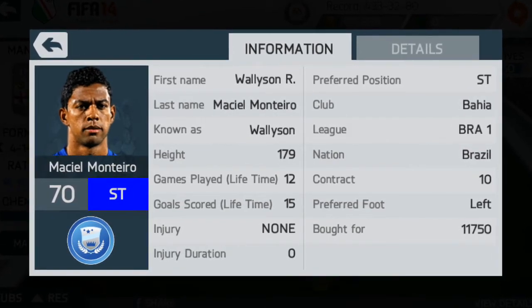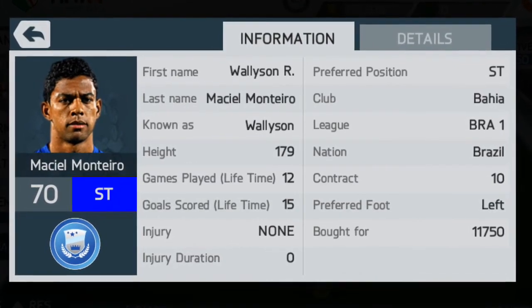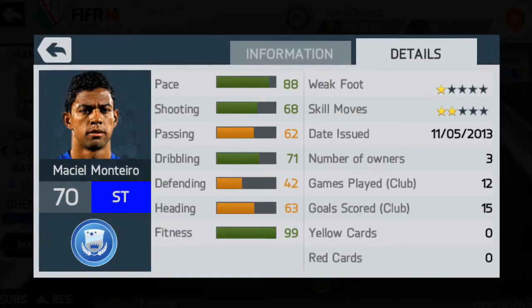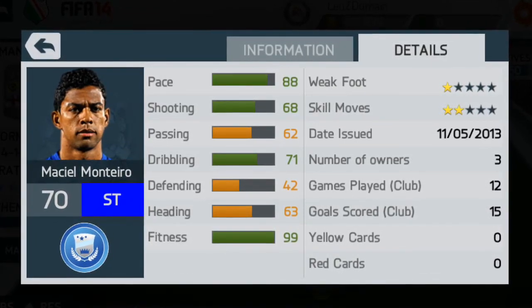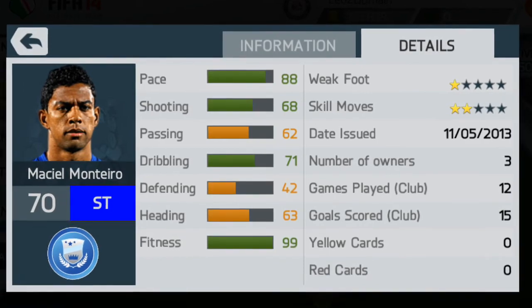The first striker is Wallison. He cost me 11,750 coins and plays for Bahia in the Brazilian league. His standout stats are 88 pace and 71 dribbling. His shooting is okay at 68 — very powerful, so if you're close to goal he'll manage to finish, but it's not very accurate, so from quite far out he won't be able to finish it.